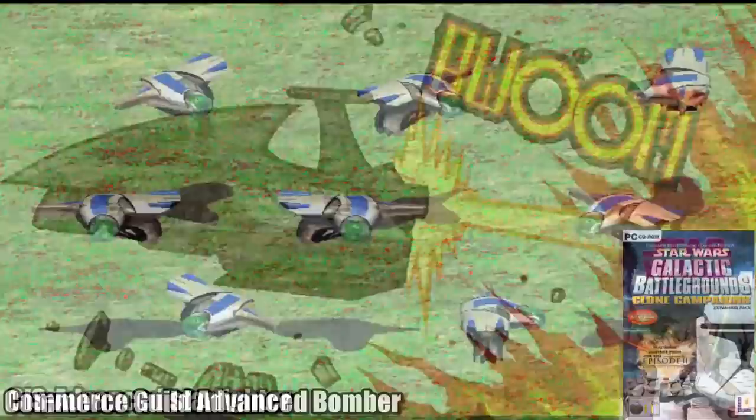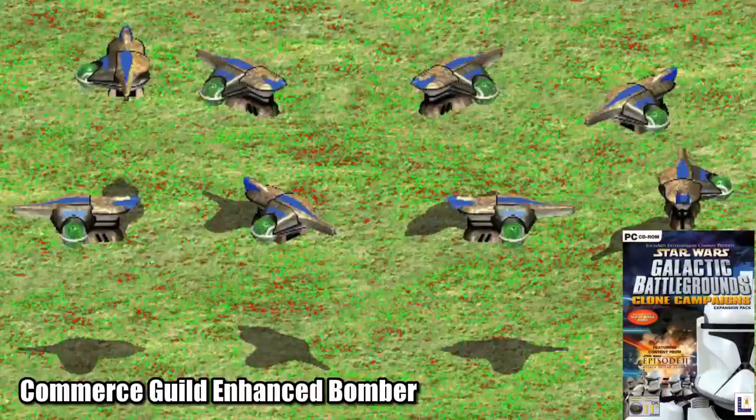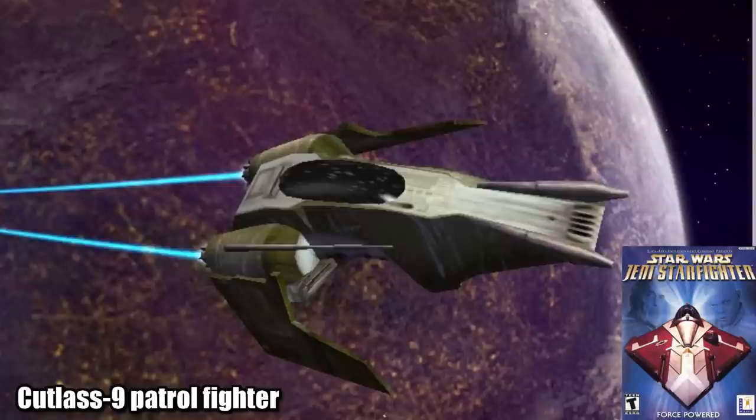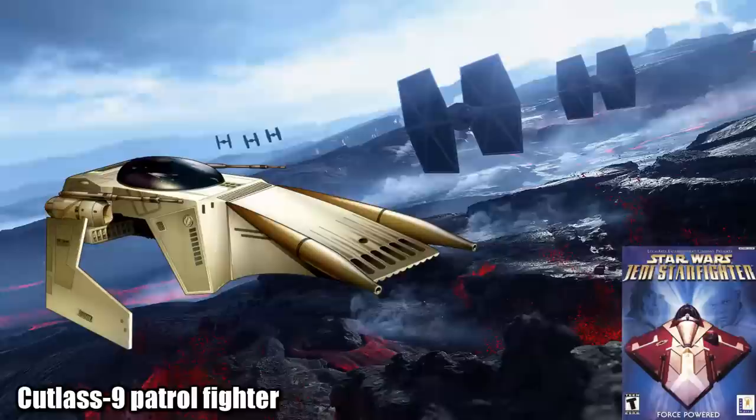The Commerce Guild Advanced Bomber was donated to the CIS by Shu Mai, along with the stronger and more powerful Enhanced Bomber. Surosub manufactured this ship, originally designed for protection of their own assets, but they ended up being sold in large quantities to the CIS during the Clone Wars. When Solas seceded from the Empire, many of these ships were used to blow apart TIE Fighters.